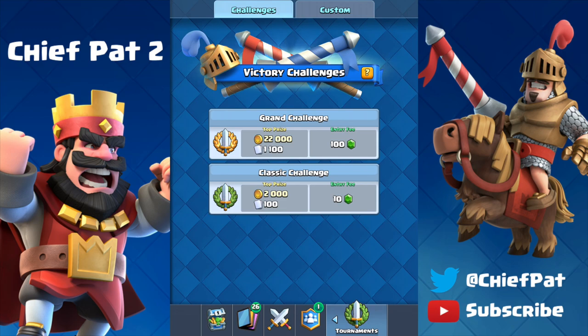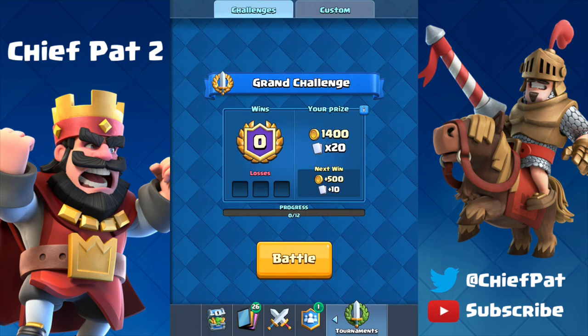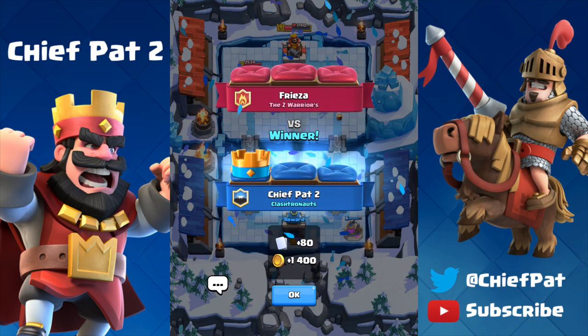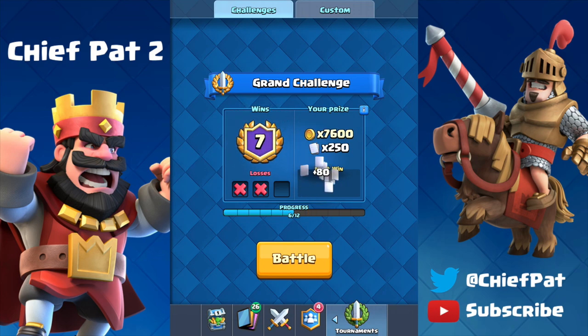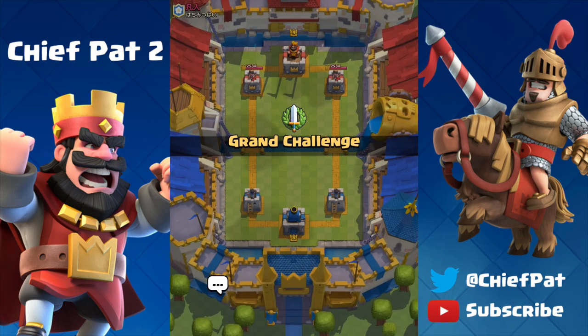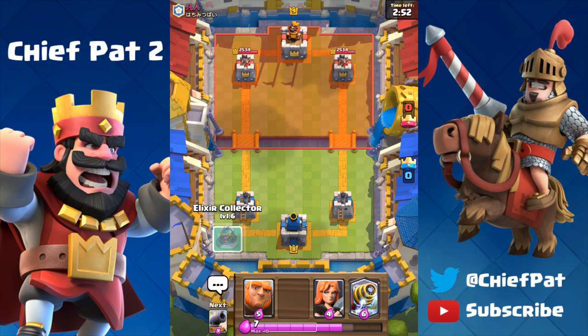On my Chief Pat 2 account I am not maxed out to tournament standard. I'm only level 8 and most of my cards are level 8 commons and level 6 rares. I have one level 9 common, so keep that in mind during this run. Rather than start from the very first battle I'm going to skip into it — I had like 50 minutes of this recorded. I just finished up win number 7 on this account, where I have 7,600 gold and 330 cards waiting if I lose the next battle. Let's continue on and go for win number 8.